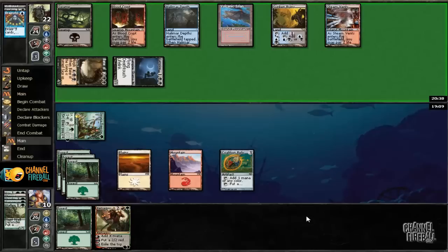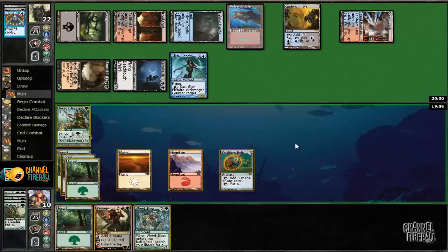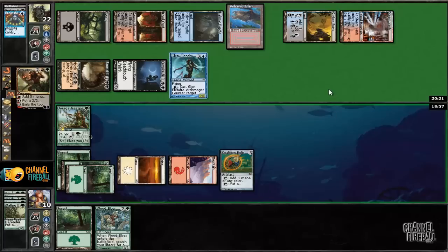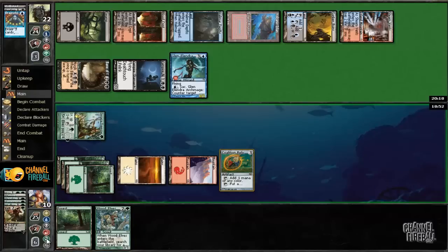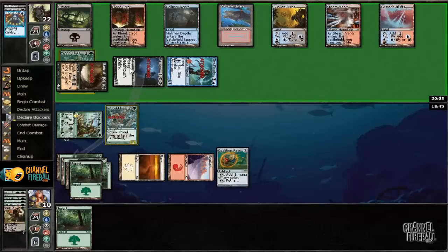We're going to be bringing in Restock, probably Smokestack also, Glenelinger Archmage — just what the doctor ordered. Let's play Xenagos. We're going to play something else and then get a forest, and hopefully draw something next turn that will get us back into this game. We have to block his Bane of the Living with our Wood Elves, otherwise we'll take too much damage and die to flyers. And he's got four cards in hand.